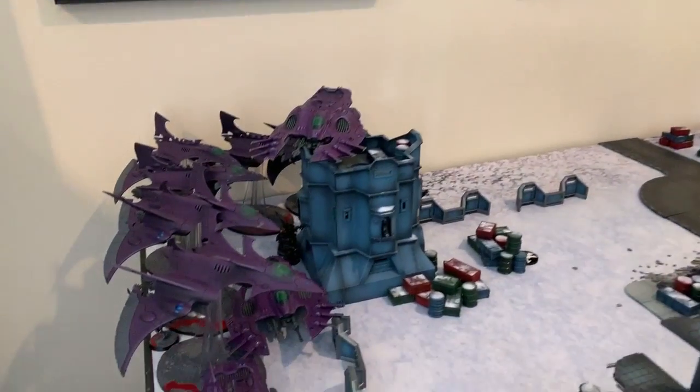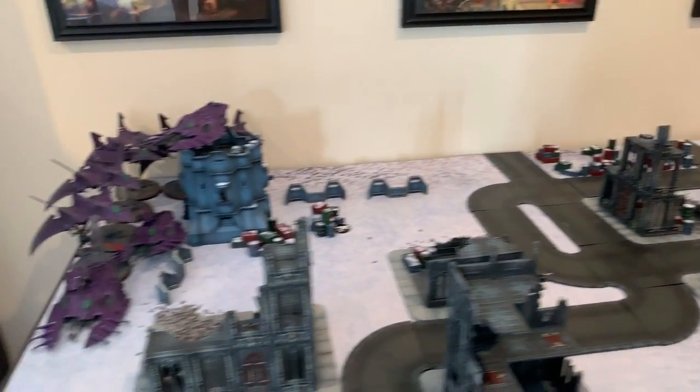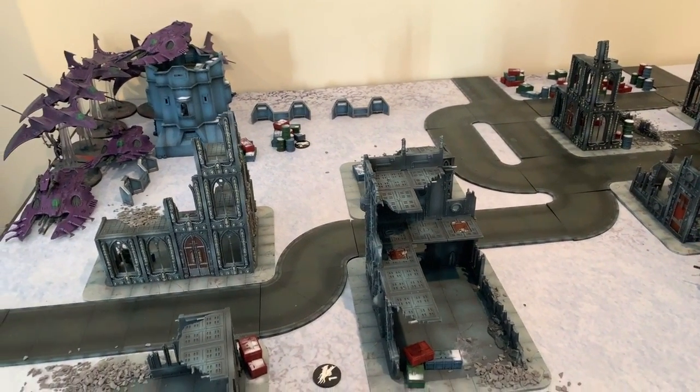After deployment, Tau are ready. Alex attempts to seize the initiative — rolls a four, not a six. No seizing. We're playing Supplies from Above; we do need to roll for objective movement at the start. We've played this mission before — the objectives move, which is fun.